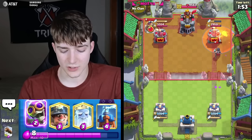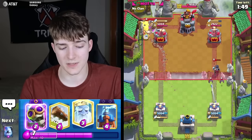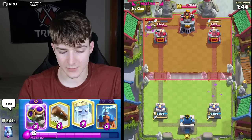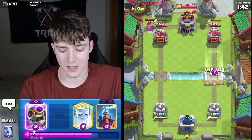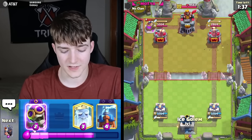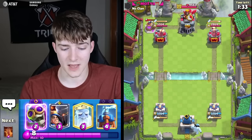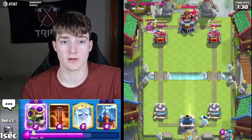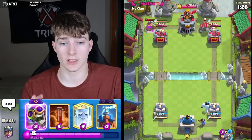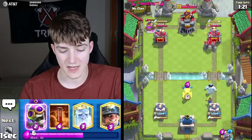This guy's got the Night Witch and the Collector — some sort of beatdown deck. The Miner got a little chip damage on top of the pump, but he got that King activation early, which is unfortunate. This is actually one of the first times in a while we've seen the Ice Golem in a meta deck, largely because of the Duchess — she uses all her knives on top of the Ice Golem.